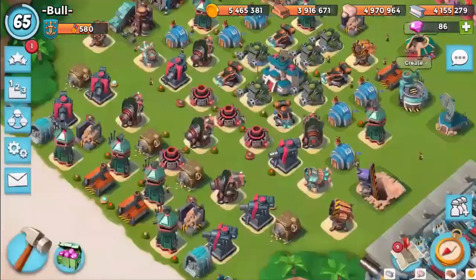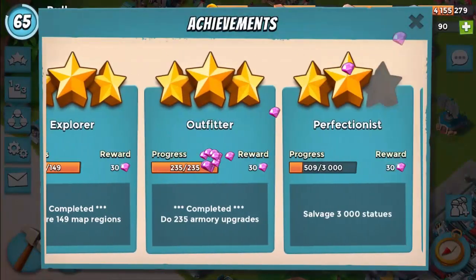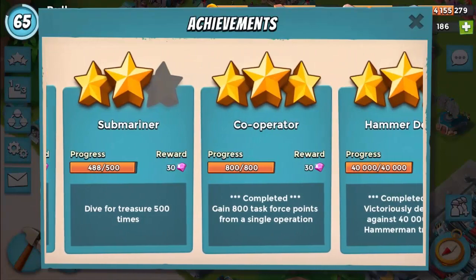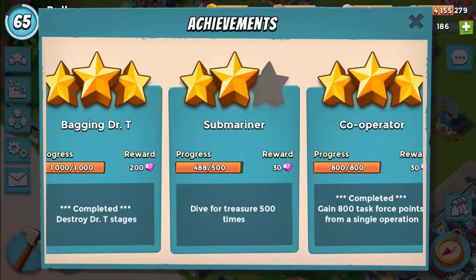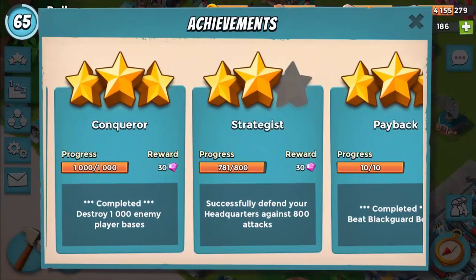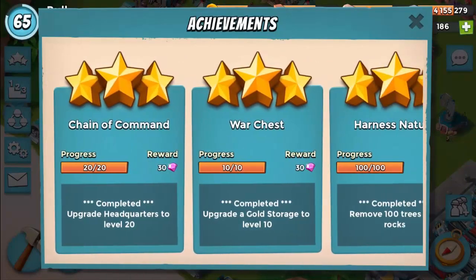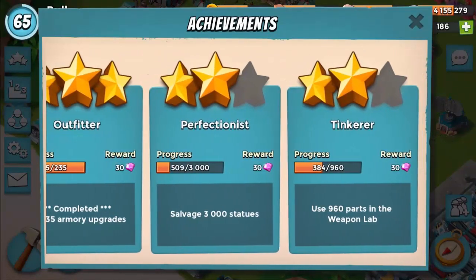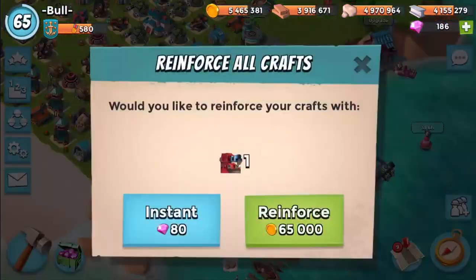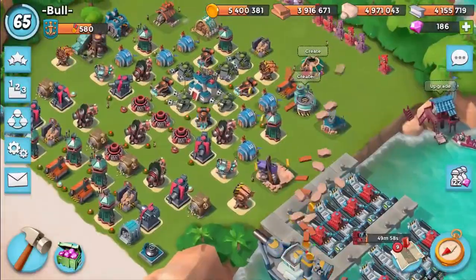That's enough resource bases for today - we've done so many, there's still a couple left. Let me just check the achievement. Have I got the resource reward achievement yet? There's one here that's super close. Successfully defend headquarters - 800 attacks, we've nearly done that as well. We're climbing slowly towards them. 3,000 statues - oh my goodness, I've only got 500. That's ridiculous. But I hope you guys really enjoyed the video. Please subscribe for more Boom Beach videos, and I'll see you guys next time.